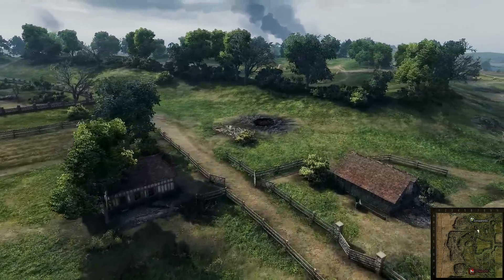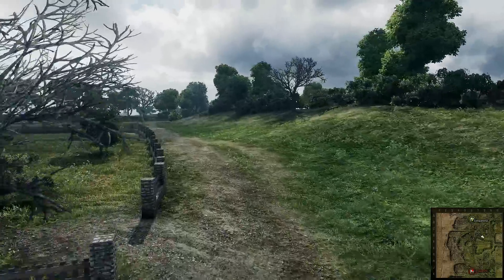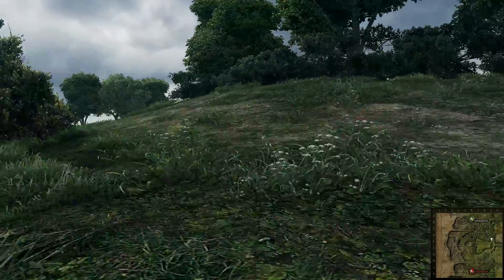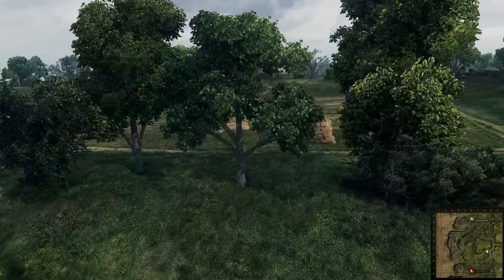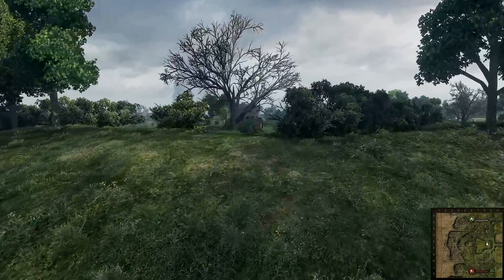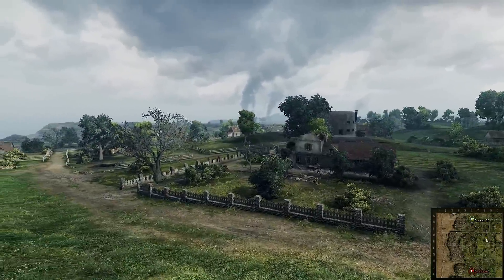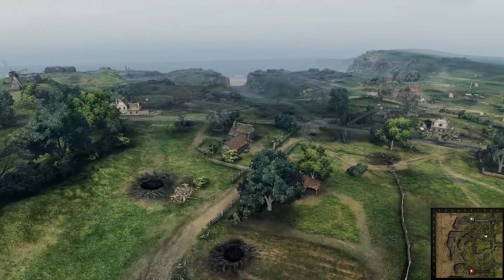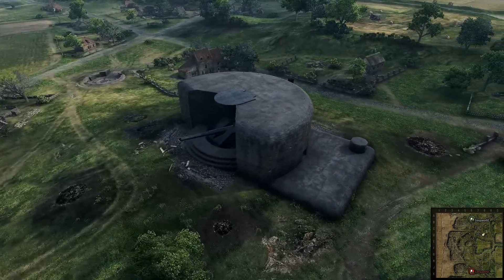Heavies are going to probably be moving along these little hills here. Driving along here, you're going to have some cover and you're not going to be spotted by the enemy so easily. But you're going to have those brave light tank drivers that, from either side, will caress this little ridge and fly over, peeking just over top to see your whole enemy team sitting back there — and if you're not careful, potentially your artillery. Those artillery pieces don't have a very long firing range, so they might have some issues there.